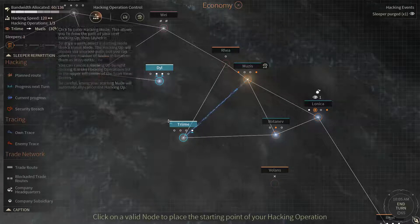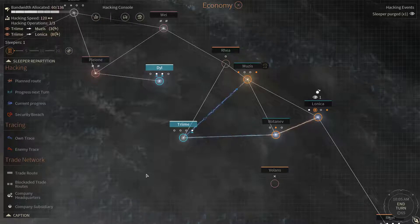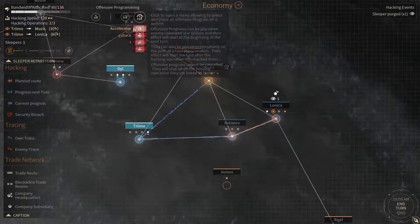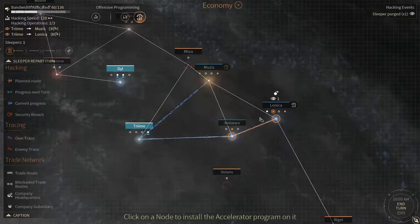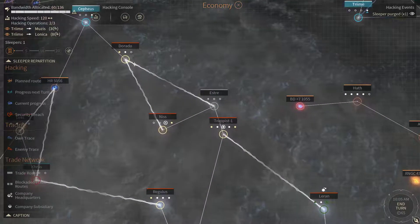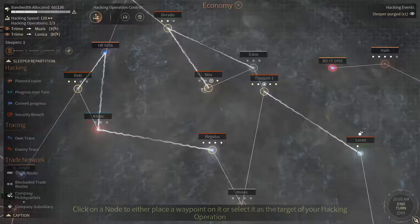Got two hacking ops available, so let's get those rolling. One we're gonna move towards Lonica — let's get the piggyback and accelerator up here. Now the other hack, I'm gonna go from Cepheus right to Ness.